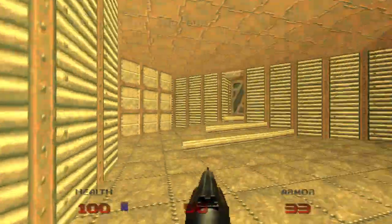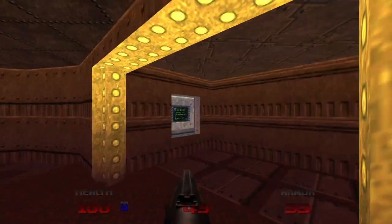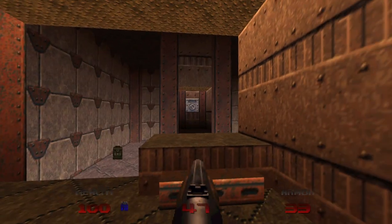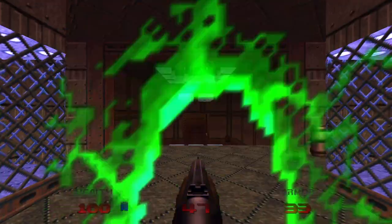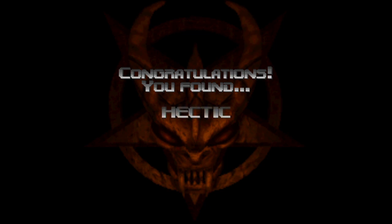We can go down here and destroy this one. There we go. Come up through down here. And boom — and that's the trophy, the random letters and numbers trophy. Congratulations, you found Hectic.